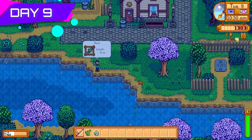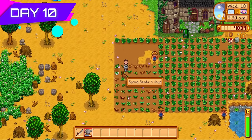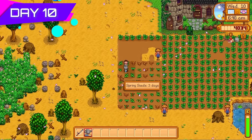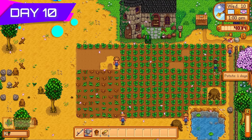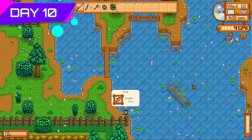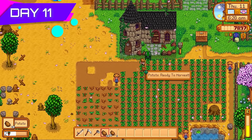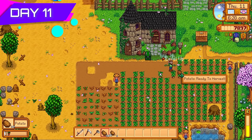Day nine fishing I got some shad but was looking for catfish — the more catfish the better. Day ten started as most days do: watering crops and forageables, which takes up several hours of the in-game day but will be worth it when we sell all these crops. I also did some more fishing at the lake because I needed money, especially for the strawberries coming up in a few days.